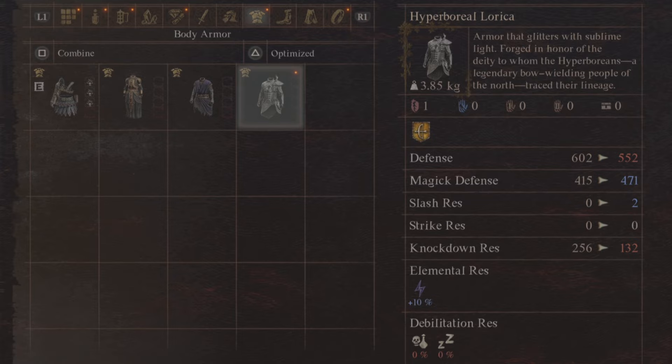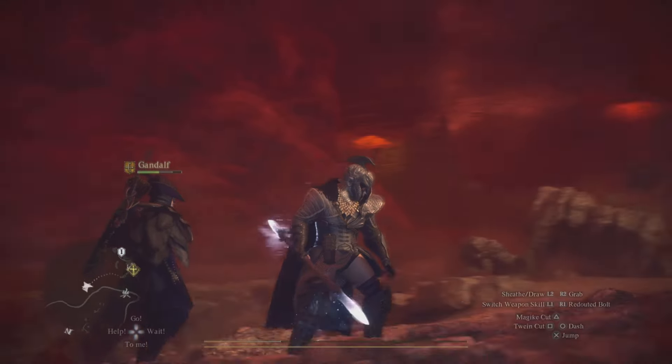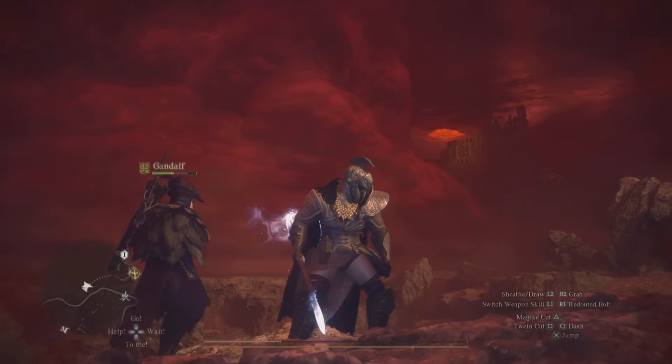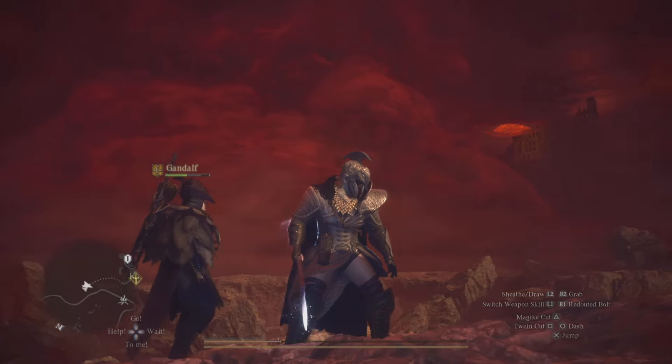Check it out — it's for the Archer class. It has some really good defense, magic defense, a little bit of slash defense, knockdown resistance, and elemental resistance at 10% for lightning as well. That is how you're going to get this armor right here in Dragon's Dogma 2 in Unmoored World.